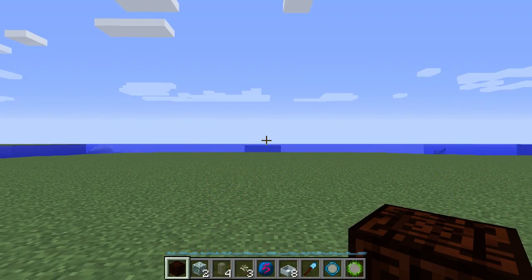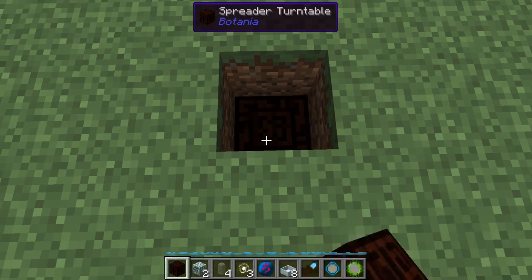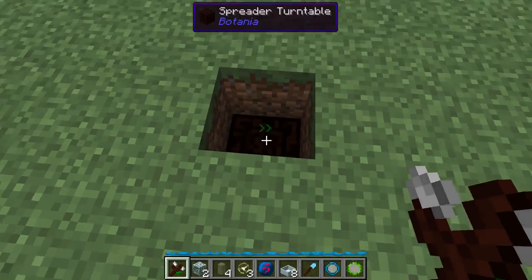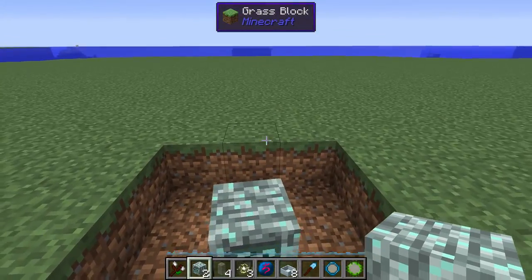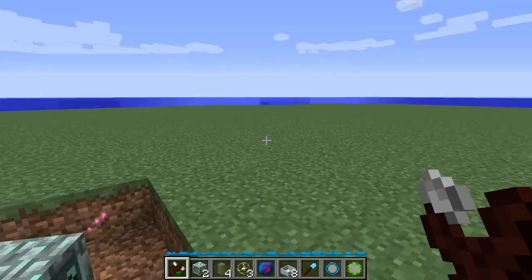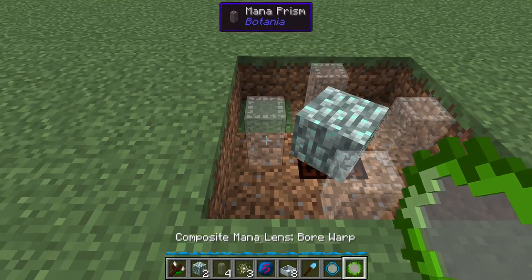To get started building the pumpkin pie farm, you're going to want to clear out a 19-block radius of space. The first thing we want to do in the center is dig two blocks down and put a spritic turntable there. Then we're going to switch over to our wand of the forest and put this on the second speed mode, which is once around every nine seconds. Next, we're going to clear out some space around the spritic turntable and put an Elvin mono-spreader on there — make sure it's facing sideways. Then we're going to put a resistance lens on there, which will give it an enormous range of 36 blocks all around. That's why we dig it down — so it doesn't accidentally end up targeting some other mono-spreader or mono-pool elsewhere. Now we want to put down four mono-prisms surrounding the mono-spreader, and on each mono-prism we're going to put a boar-warp lens.